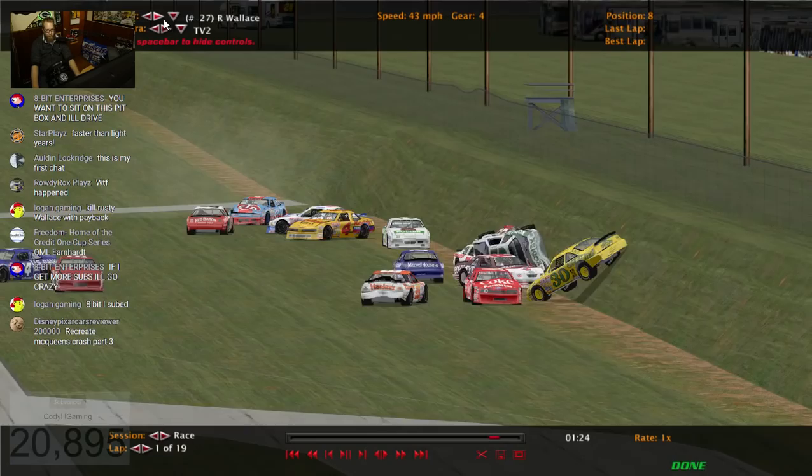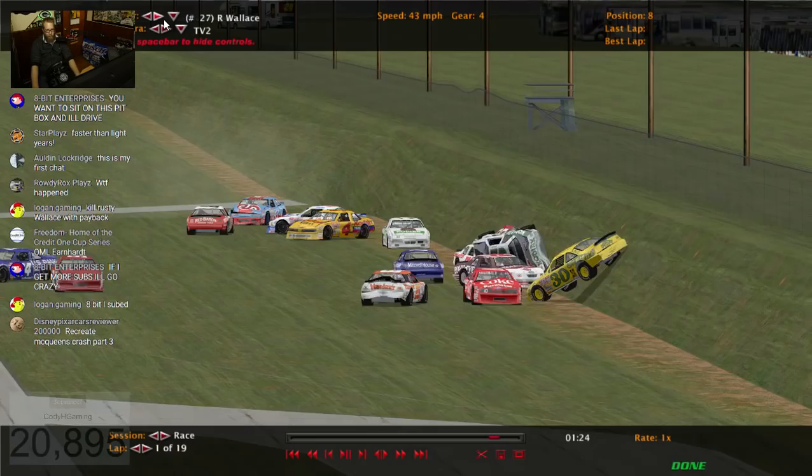Surprisingly, there weren't really that many flips until, lo and behold, Rusty Wallace got into the banking. How many times has he rolled over taking a hard hit in this stream?